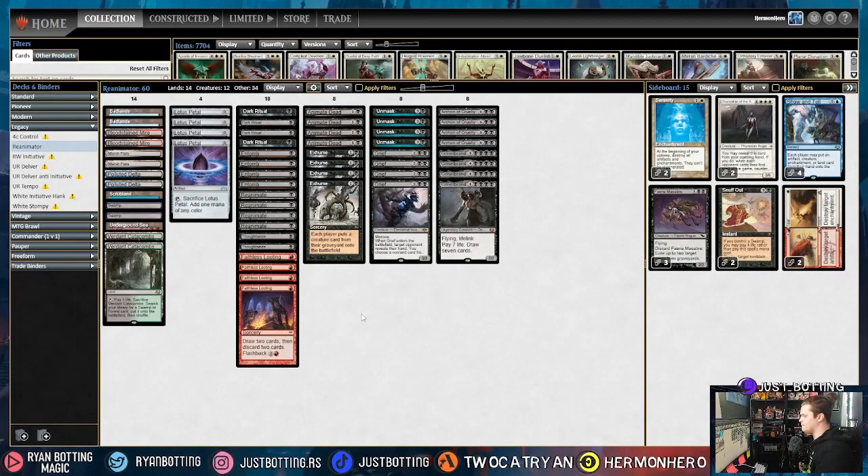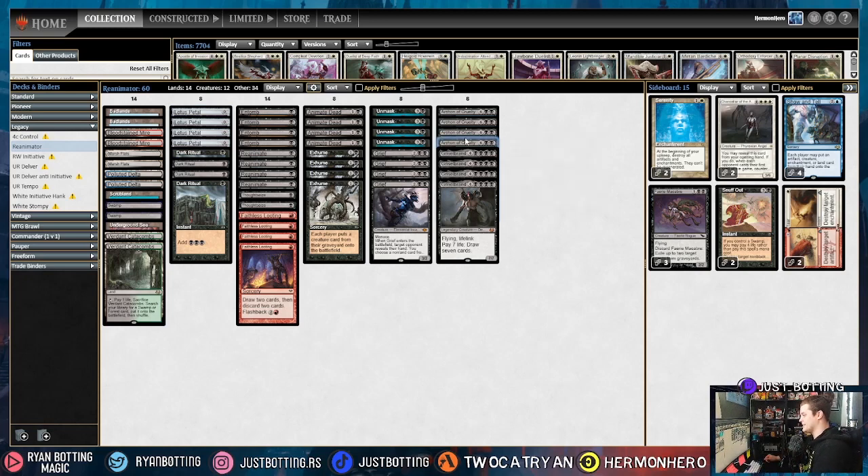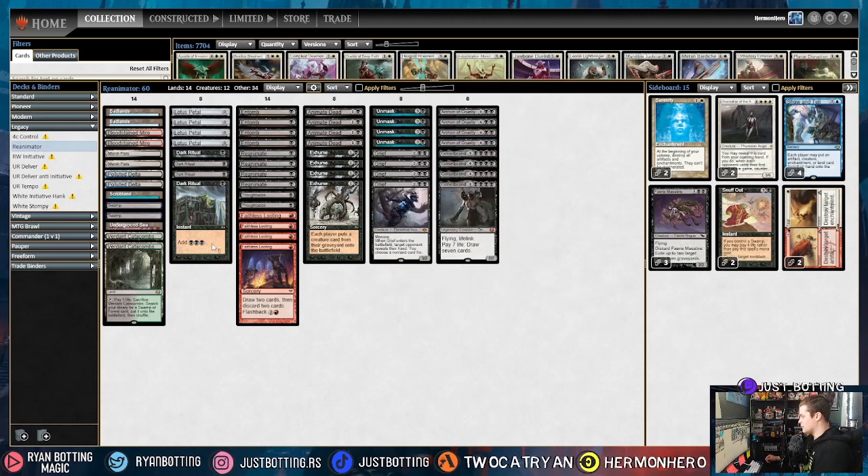So this is Re-Animator. I like dividing the deck into a couple different categories. Number one is Mana Makers — your lands, Lotus Petal, and Dark Ritual. These cards make the combo faster and allow for turn one putting big creatures like Archon of Cruelty and Griselbrand on the battlefield, which is extremely powerful and just speeds up what you're trying to do.